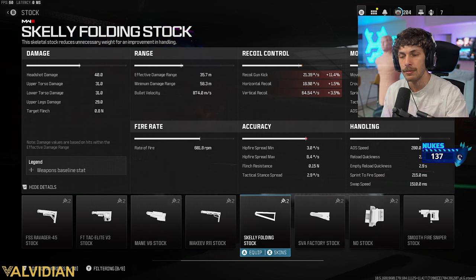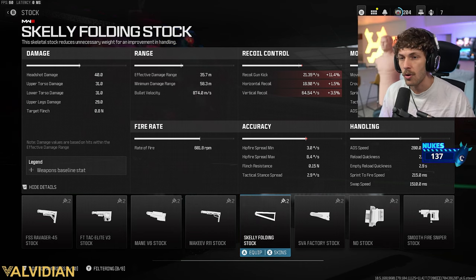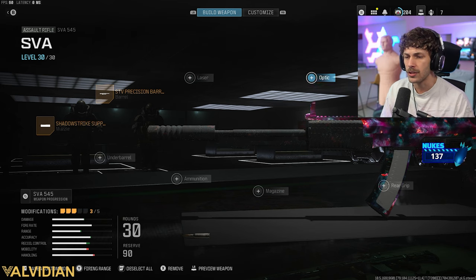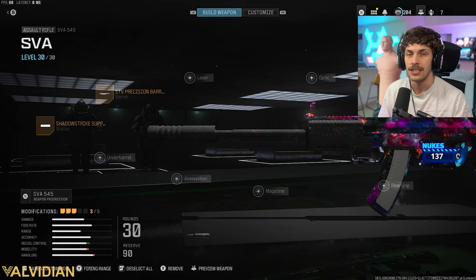What I also sometimes run on small maps is the Skelly Folding stock. This one adds a lot of mobility. Yes, it does hurt recoil control, but then you can add the Kamira Ryan 03 underbarrel, which adds a lot of recoil control, mitigating all those cons — that's in a different video. For this build, we've got the no-recoil SVA. From here it's really personal preference. The main part of this build is going to be the barrel, muzzle, and the stock.